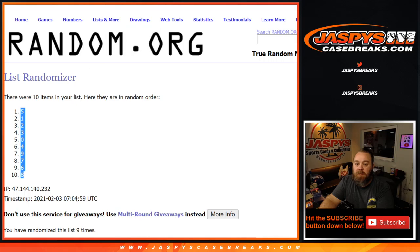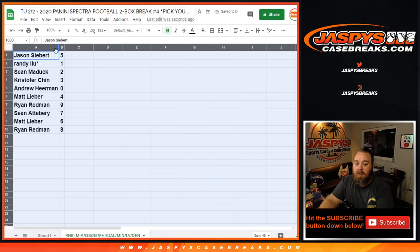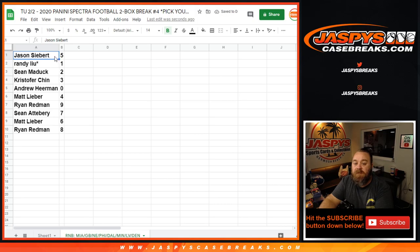9 times and 9: Jason Siebert with 5, Randy Lou last spot mojo with 1, Sean Maddox with 2, Christopher Chen with 3, Andrew Herman with 0, Matt Lieber with 4, Ryan Redman with 9, Sean Atterbury with 7, Matt Lieber with 6, Ryan Redman with 8.